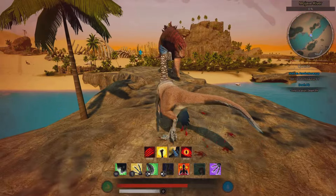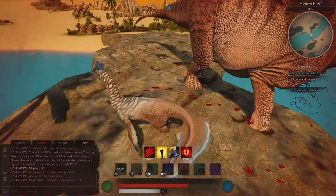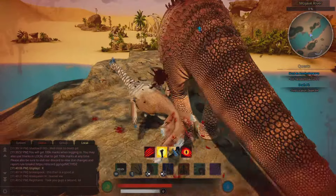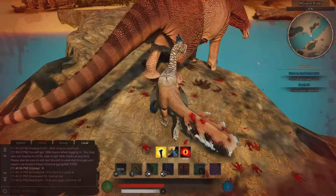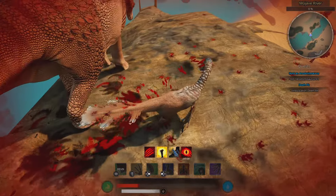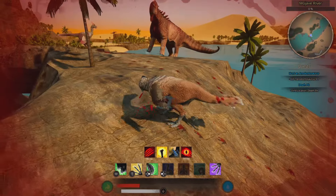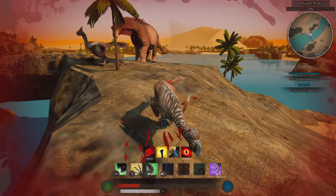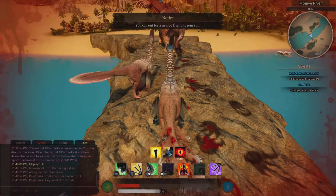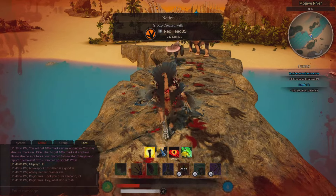I'm just going to have some gameplay going here. I'm taking on some big chungus — comment down below what this is, I don't know. But I noticed there's another City Patty around, and I know something: you can't heal when you're not in a group. So, 200 IQ — I friend him. And there we go, I can heal now and I can probably win the fight.